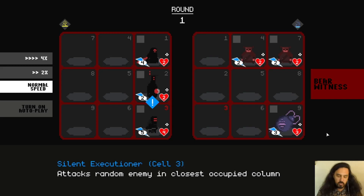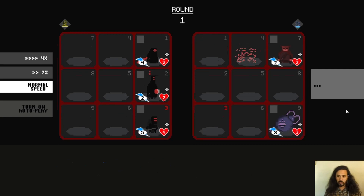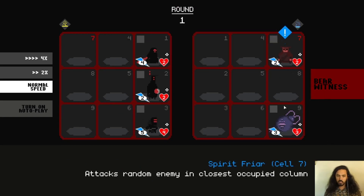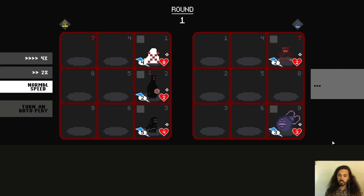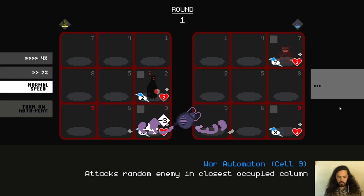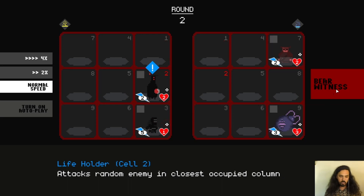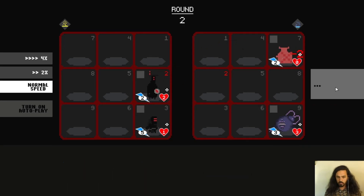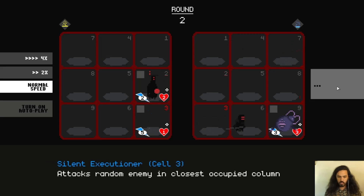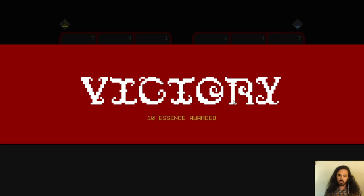So we're going to have to figure out how to build our team to counter that. Our big chonker hits that guy, and it just keeps going through all the cells. New summons still get to attack even though they just appeared — which is an interesting strategy to think about. You win by destroying all the enemies in the other grid.